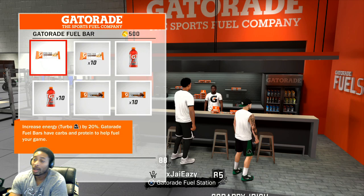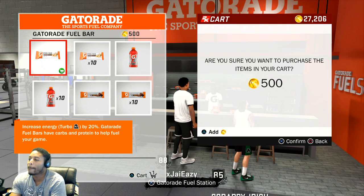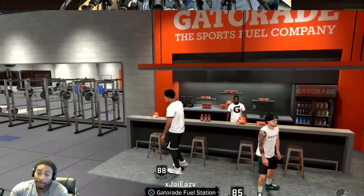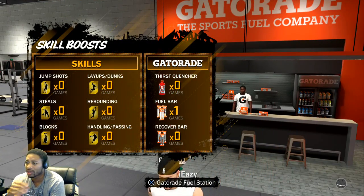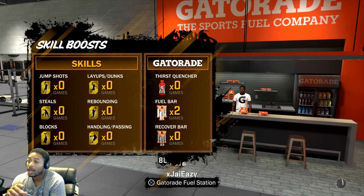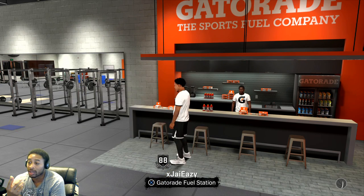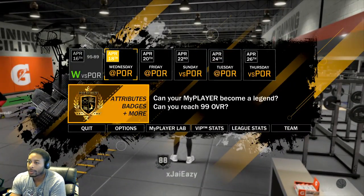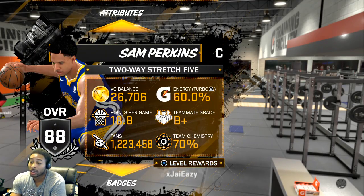Go to Gatorade first and buy this bar. Buy this bar and you're going to see why. Make sure that you have some energy — make sure you've already done one cardio exercise. Your R2 energy should not be on zero. So we got the bar and our R2 energy is at 60%, so we're good to go.